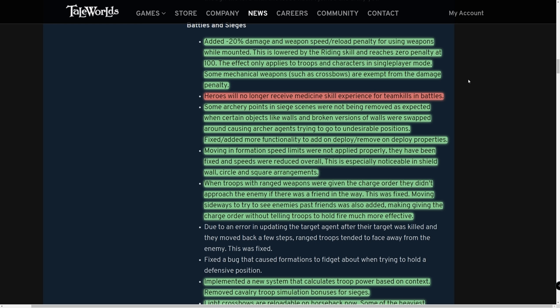Heroes will no longer receive medicine skill experience for team kills in battles — I'm putting this in red. Basically, you could do team kills after a battle is won using a bow, which was a holdover from the old class system. If you were exploiting that to level medicine, you can no longer do that.